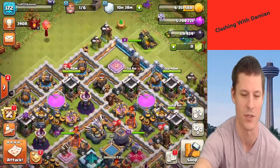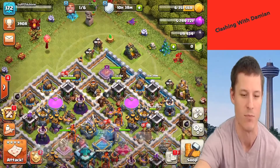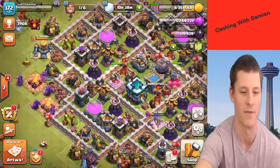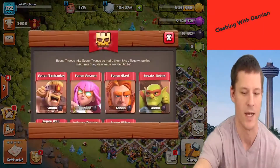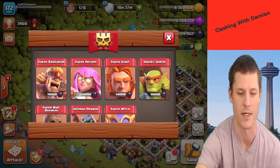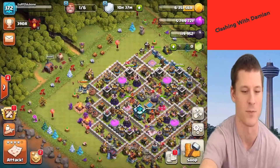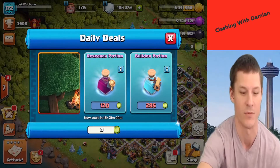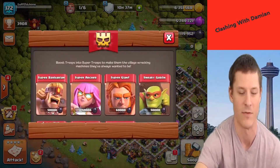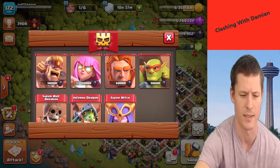I'm gonna put you right back down. We have the dark elixir - oh wait, we don't. That's a bummer. I think I'm just gonna spend some dark elixir on a super troop, probably the super archer, and then I may just waste some dark because I just want to hurry up and utilize the builder potions I used and get her to level five as soon as possible.